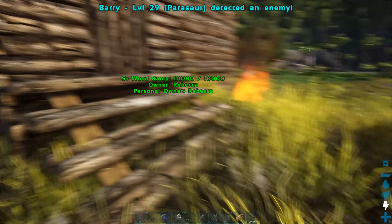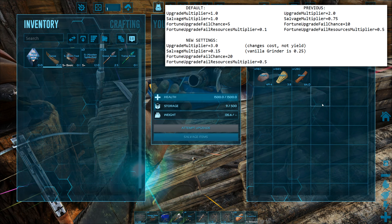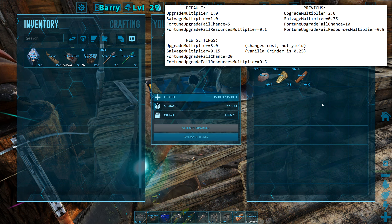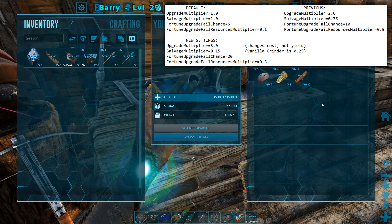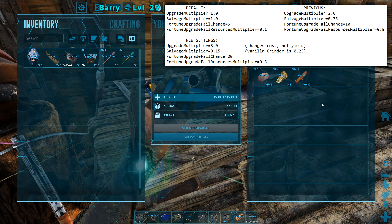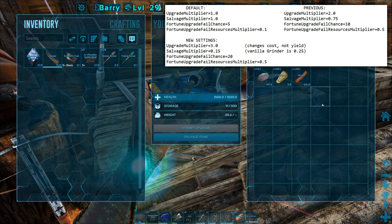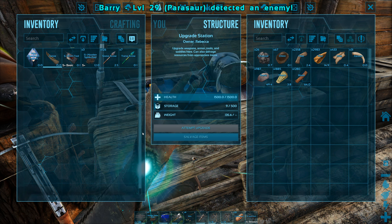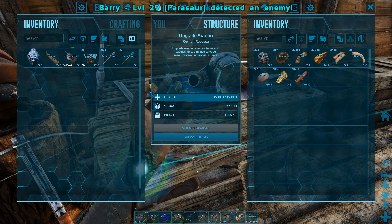Now another thing to quickly do is I did review my settings for the upgrade station and decided to make some changes, as you can see on screen and in the video description. They now cost three times the resources to upgrade items compared to the usual rates of the upgrade station mod. It also yields 10% less resources than the grinder, which is normally 25% of the total resources. So that diplo saddle from last episode was a total of 75% of the resources when the vanilla grinder only gives 25% — you can see a very big difference. This now gives 15%.